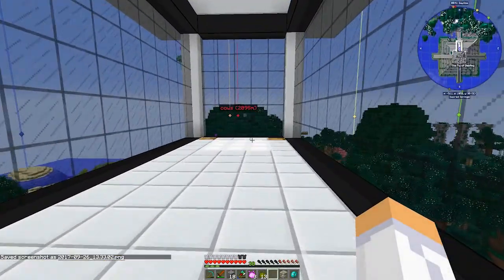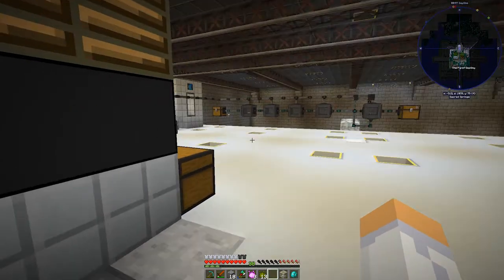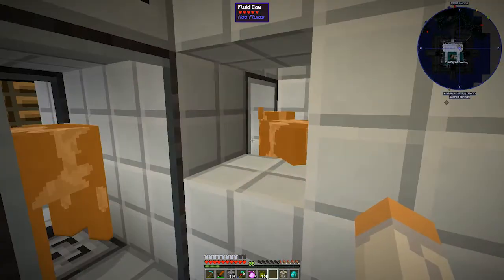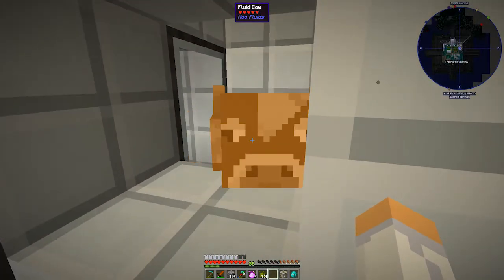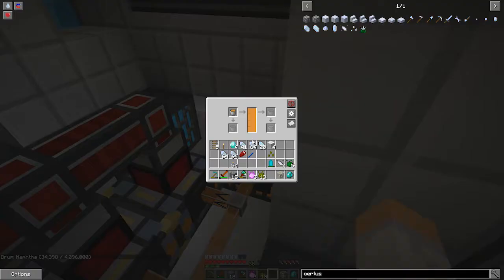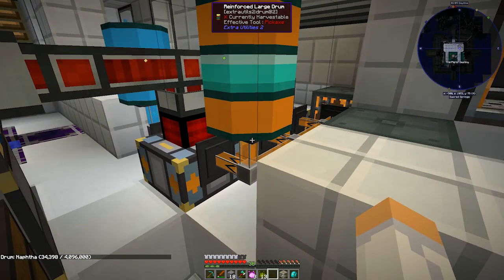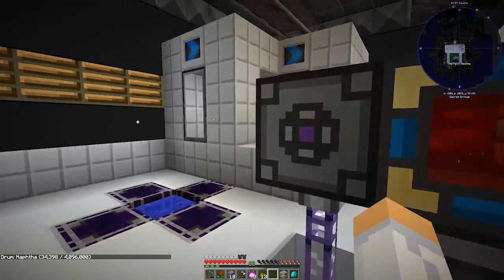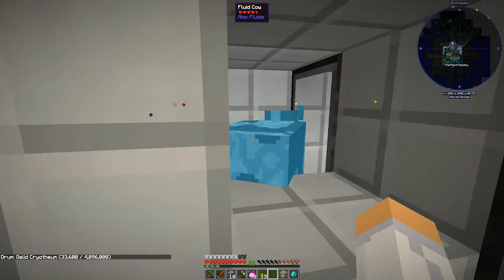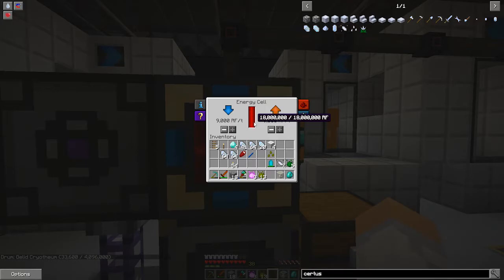Last episode we worked on cows and cow power. Let's go down and check out our cow power - we got double the cow power, I went out and found two more cows. The naphtha, I think is what it was called - we're at 34,000 and those are completely full. I found another gelled cryothium cow and they're pumping in there, so we're making power. We've got 18 million RF and we're not spending it.